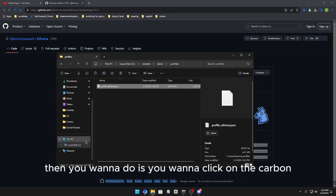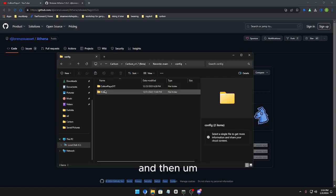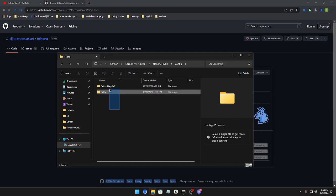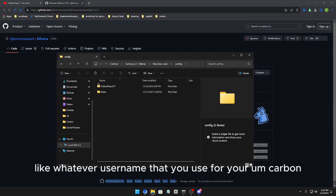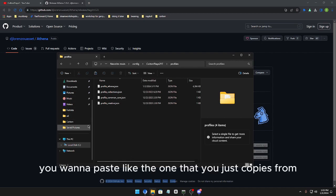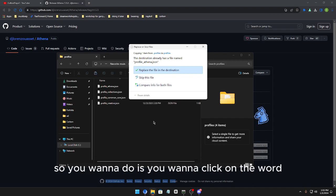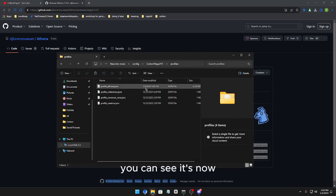Copy that profile_athena.json file. Then go to the Carbon folder, open Neonite, go to config, find your username folder, click profiles, and find the athena.json file there. Paste the file you copied — it will say the destination already has a file with that name, so click 'Replace the file in the destination.' You can see it's now replaced.